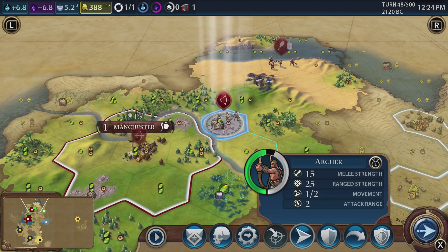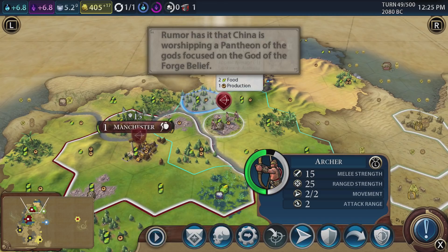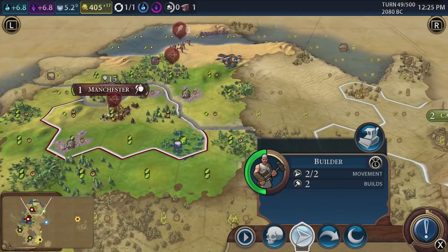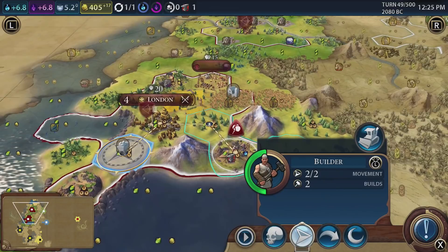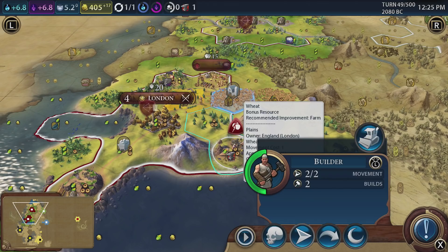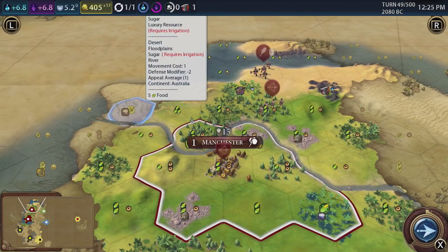China is worshipping a pantheon - so they've started their pantheon. Still haven't done that ourselves yet. Let's move you up here. We'll move you over there. As long as we keep that covered - let's get this builder going first. Farm mine - let's get another mine going. Actually we can get the farm first. If we can keep our archer over here and keep this land open, we won't get any barbarian spawning in there. And then maybe the same over here with our warrior.